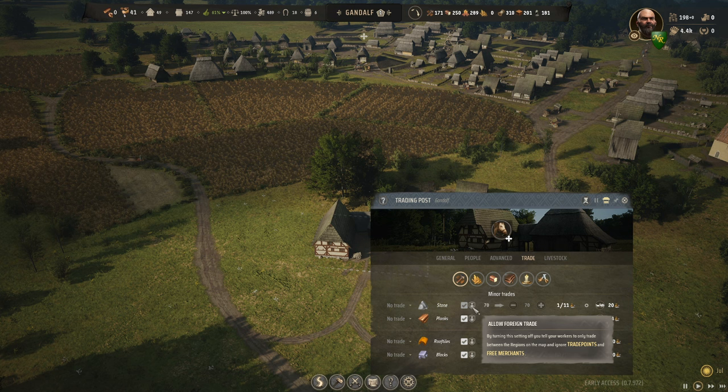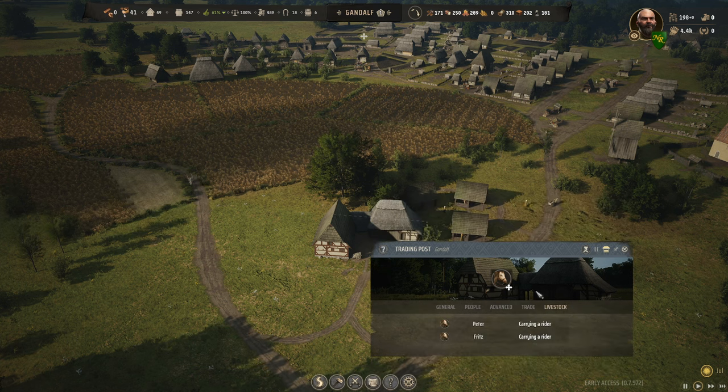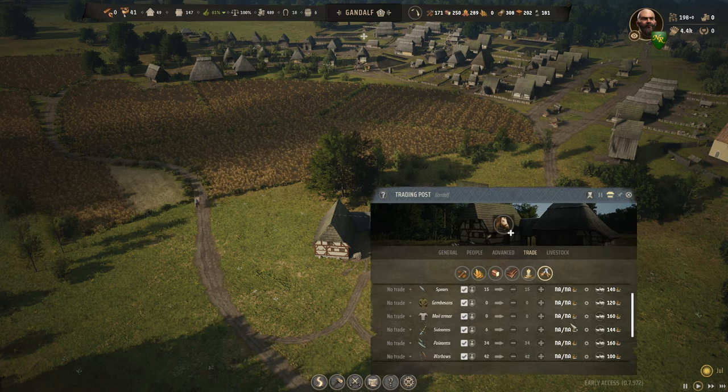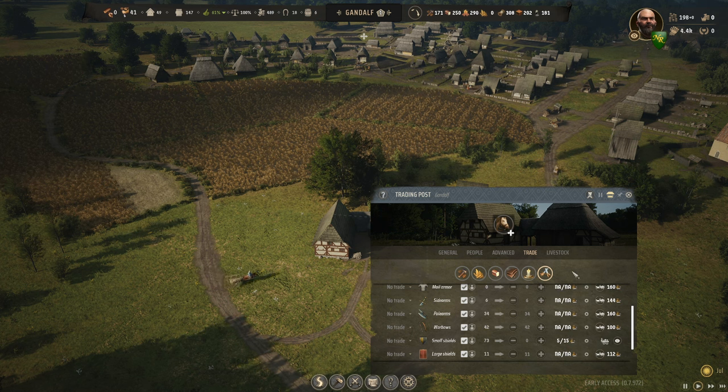Trading now has 'allow foreign trade' or 'do not allow foreign trade,' meaning trade just within your own regions. I did notice something: if you want to trade something like weapons and want to know how much you're going to get for them, you're out of luck until you buy it. They're no longer going to let you know the market value out there. I don't know if that was intended or not.